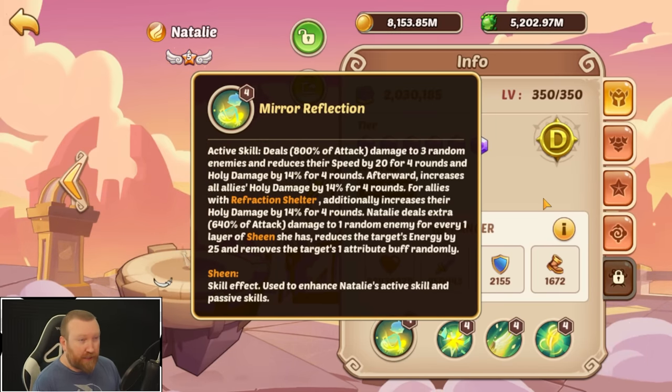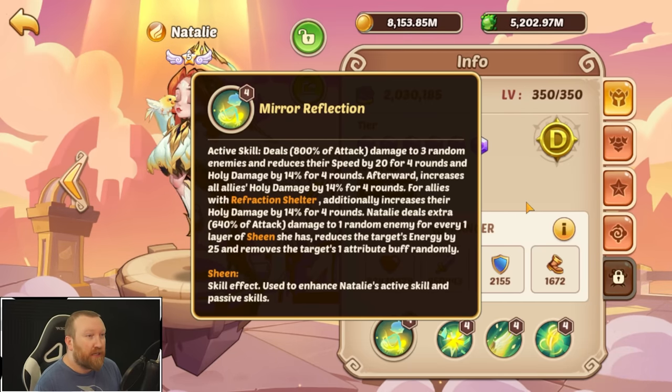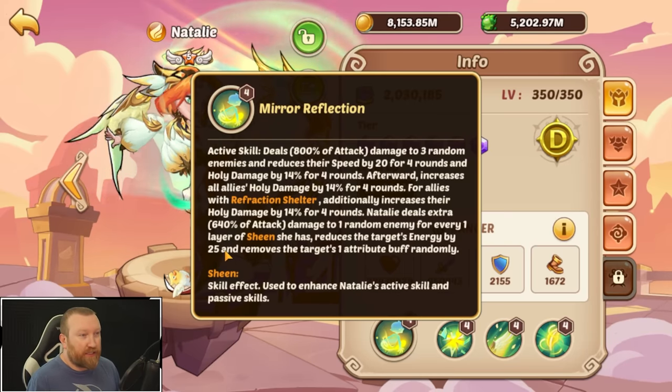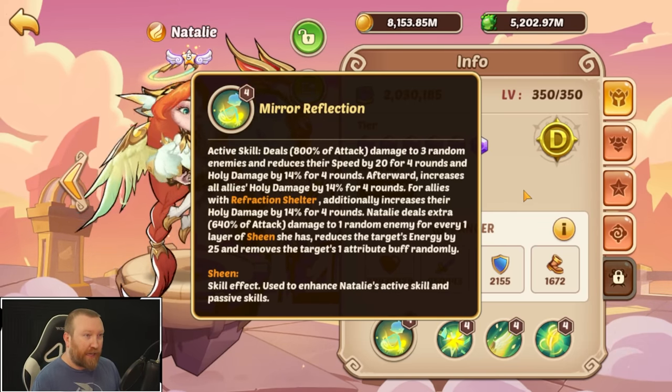After the active, it increases all allies' holy damage for four rounds. For allies that have refraction shelter — meaning herself — it additionally increases their holy damage by another 14%. Natalie also deals damage to one random enemy for every layer of sheen she has, and reduces the target's energy while removing one of the target's attribute buffs.